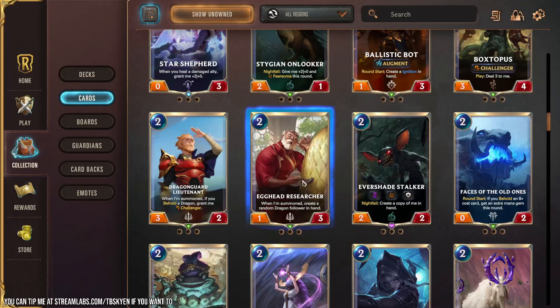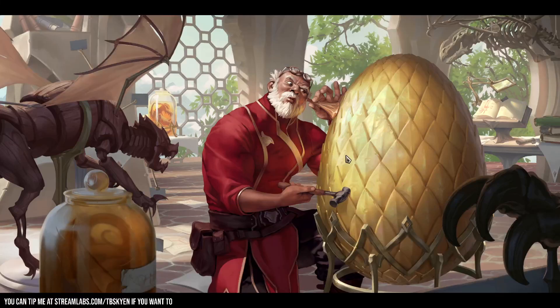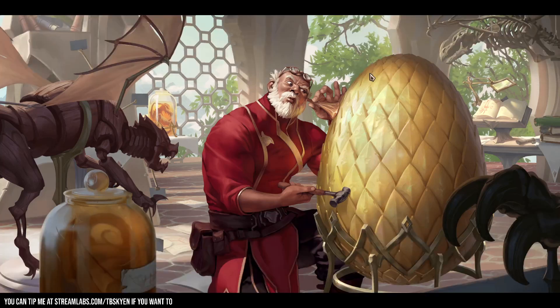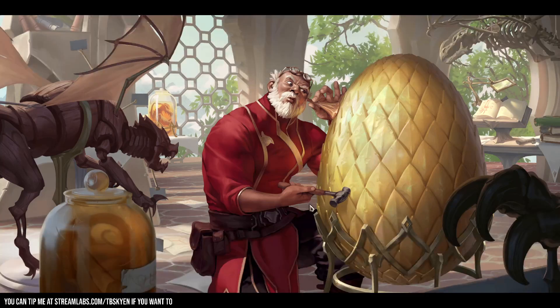Let's keep going with more cards. Here we have Demacian Santa Claus hanging out in his workshop — specifically the egg head researcher, because he's got a head for eggs and he likes to research them. So he's an egg head. Anyway, framing: you can probably pick it out yourself by now. We have the egg itself, which is kind of part of the thing, but the egg frames the character along with all the clutter in the foreground.